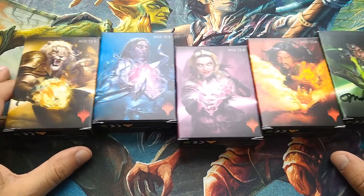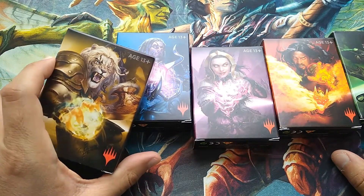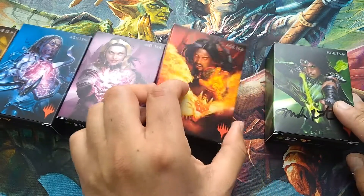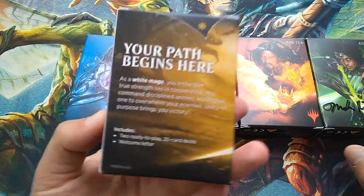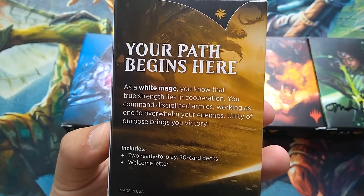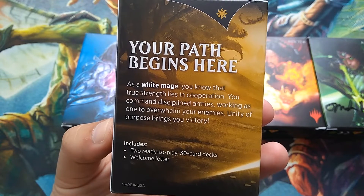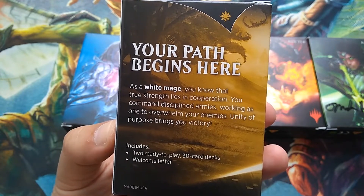So these are mono-colored decks, and each one features a character for that color: Ajani, Tezzeret, Liliana, Sarkhan, and Vivien. Each deck explains your color identity. As a white mage, you know that true strength lies in cooperation — you command disciplined armies working as one to overwhelm your enemies. Unity of purpose brings you victory.